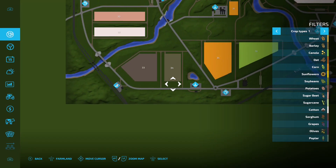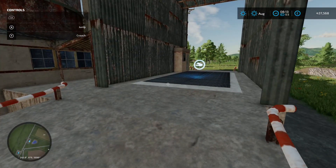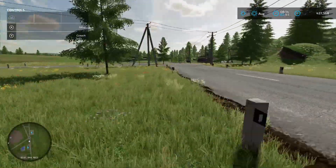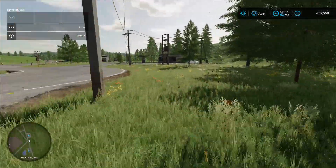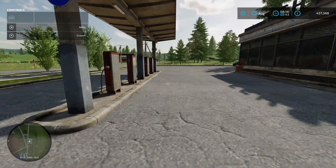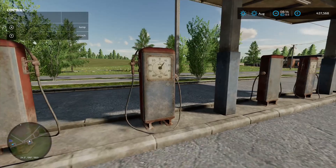Moving up to this one, another sale point called Grain Elevator - just pull up there. There's another fuel station down here, and again you can't tell how much you're being charged. A capitalist dream - charge people and don't let them know how much. Same pumps.